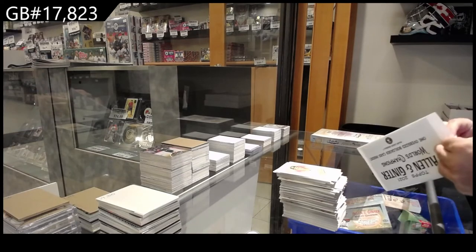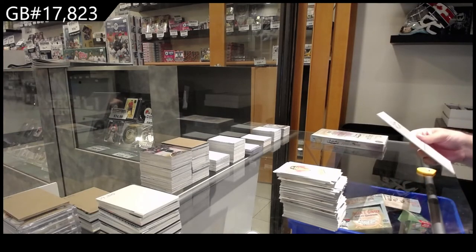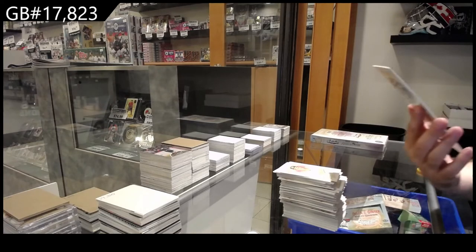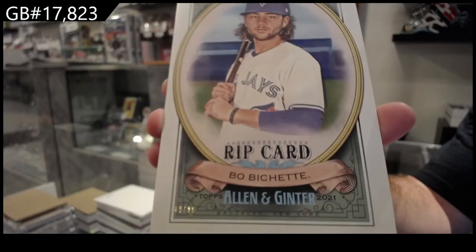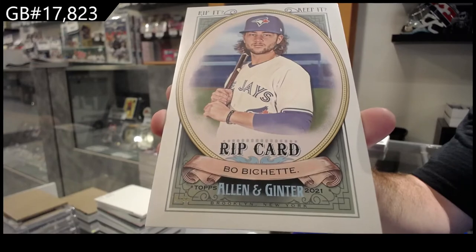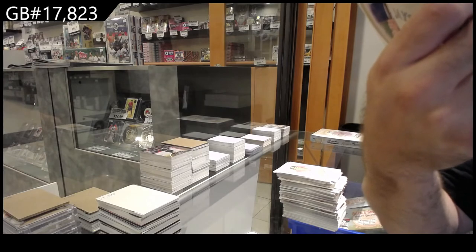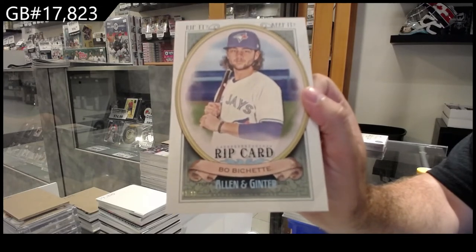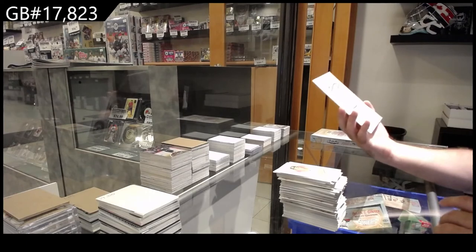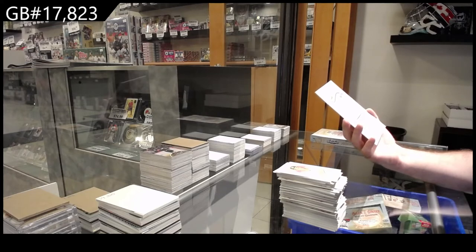The big card — this one feels thicker. Oh nice, we've got number 99 — Bo Bichette for the Blue Jays, a 99 rip card! That is filthy. When you rip it, you'll get a mini stained glass parallel and two of the following: an exclusive mini parallel, exclusive mini wood, mini metal, mini red ink, or a 101 sketch.